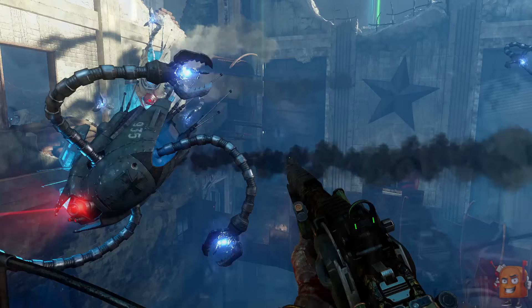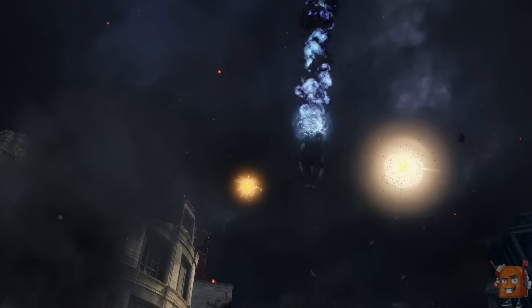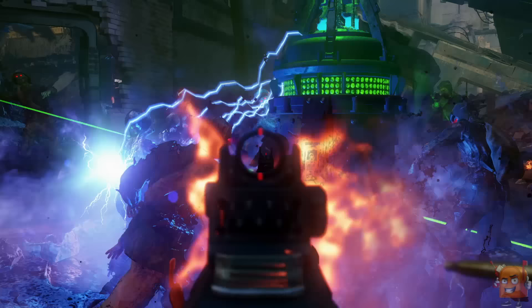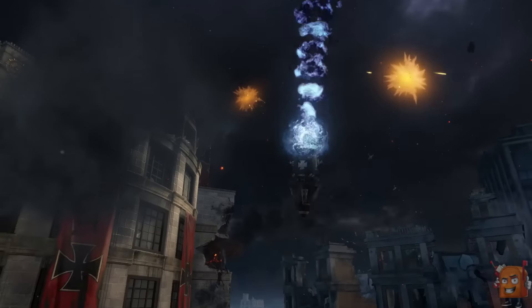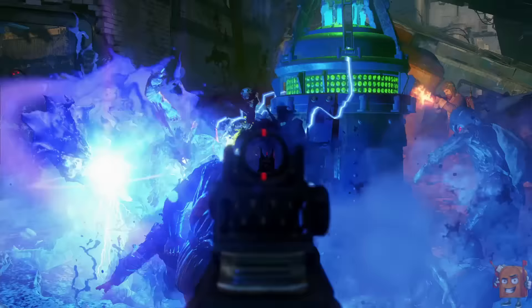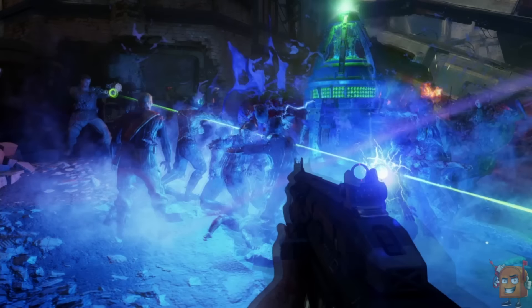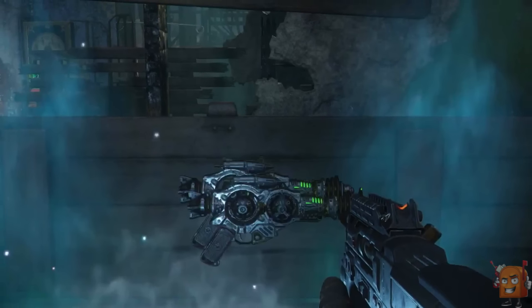The seventh secret: during one part of the trailer you look up and see the mystery box light, but there's another green light just like it right next to it. A lot of people on Twitter, YouTube, and Reddit are wondering what it is. Well, skip to another part of the trailer and we see this thing fall from the sky - it shoots a green light into the air and fires blue electricity at attacking zombies. It may work like a monkey bomb lure, or something you have to protect. For the eighth secret, in this same shot we see the Ray Gun Mark 3 in action - if you zoom in, Dempsey is holding that dual-wield weapon and doing work.